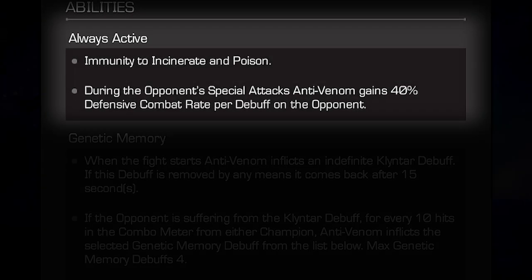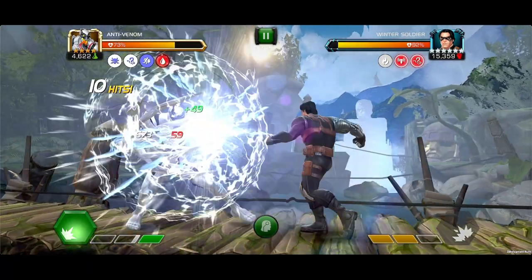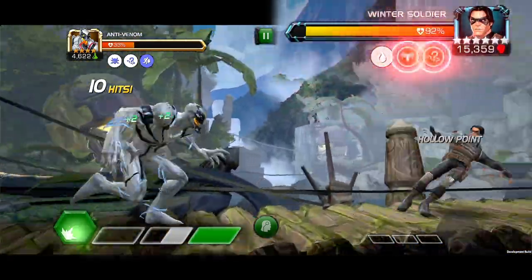Anti-Venom joins the contest with immunity to incinerate and poison. During the opponent's special attacks, Anti-Venom gains 40% defensive combat power rate per debuff on the opponent.